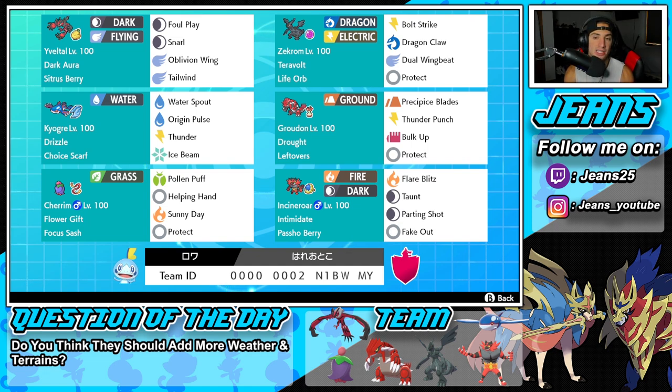Bottom left corner is Cherrim. Cherrim in the sun is really good because ally Pokémon actually benefit from it as well via Flower Gift. It's got Flower Gift as its ability, alongside the Focus Sash as item. Its moves are Pollen Puff for HP recovery for ally Pokémon or as a hitting move, Helping Hand, Sunny Day, and Protect.